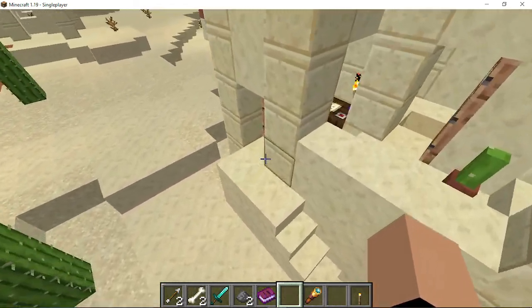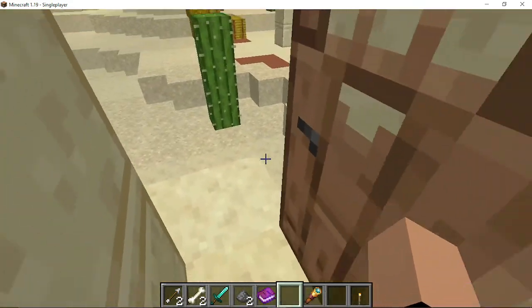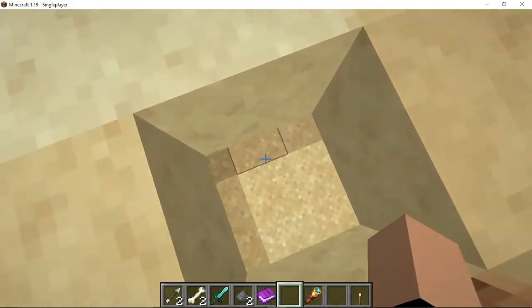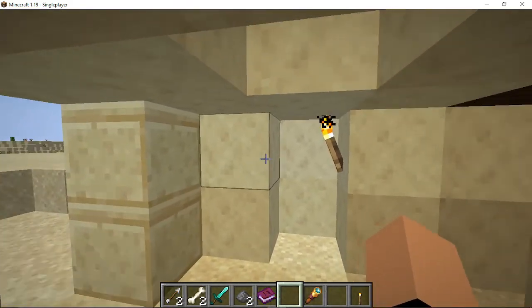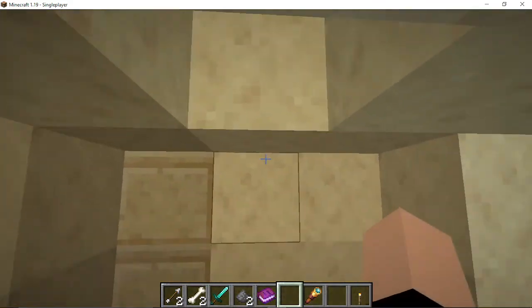So I was working on a different video when I went in the Desert Village cartographer house. Basically, I punched out the floor and I fell in here. And of course I made it bigger so I could work in it. But basically, there's an entire secret room that you can build in under the floor.